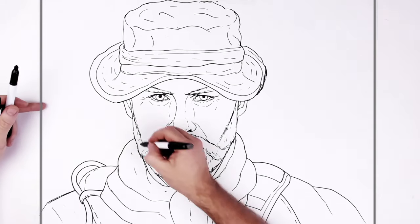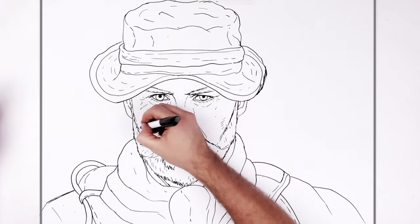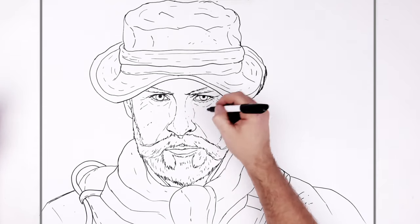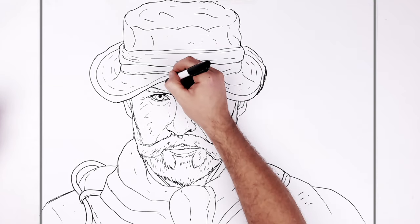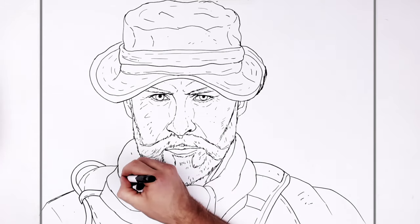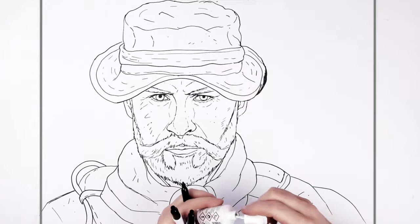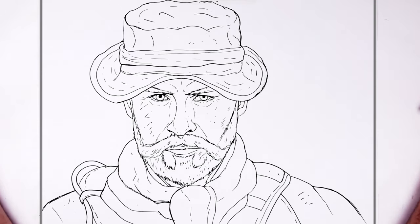And then you can just add textures — to his face and stuff if you want. Textures to the hat. Just give him some frowning sort of forehead lines here — just make him look a bit more intimidating. I think that's the best I can do. Captain Price. I think that side of the hat should be a bit wider, maybe I'll fix that. Okay, I think that's the best I can do. Price from Modern Warfare. Hope it's helpful, thanks for watching, see you in the next one. Bye.